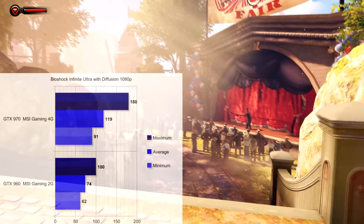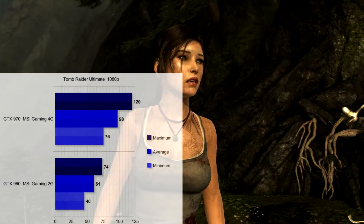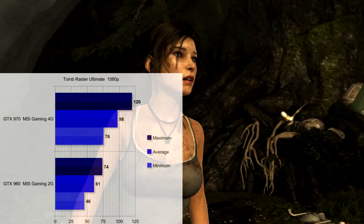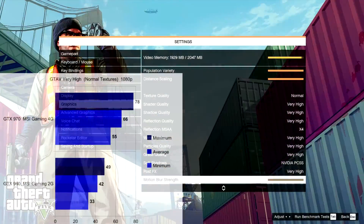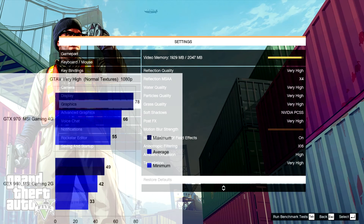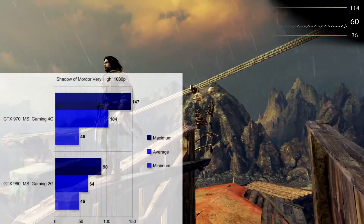Games tested are Bioshock Infinite Benchmark on Ultra with Diffusion, Tomb Raider 2013 on Ultimate, Fallout 4 on Ultra, GTA V with a mixture of very high but normal textures due to the 2GB framebuffer on the 960, Shadow of Mordor on very high, and Rise of the Tomb Raider on high settings.